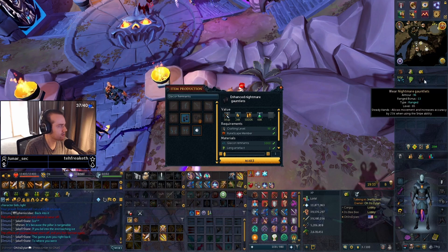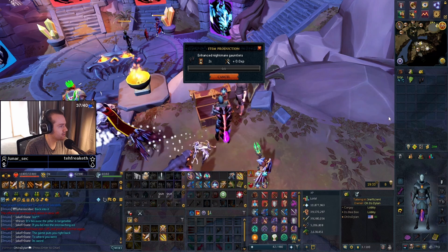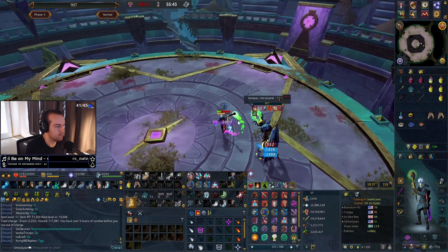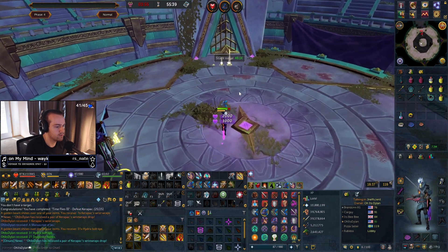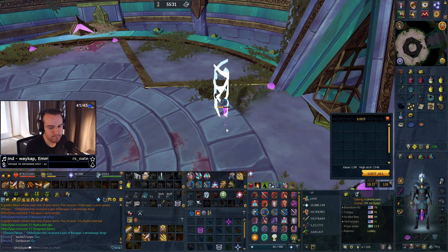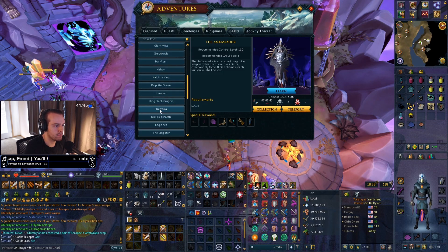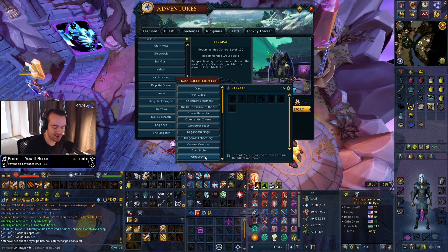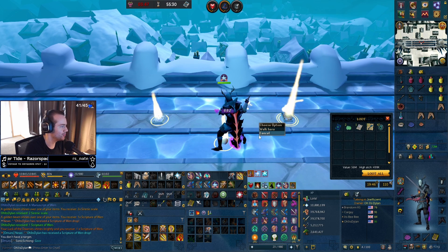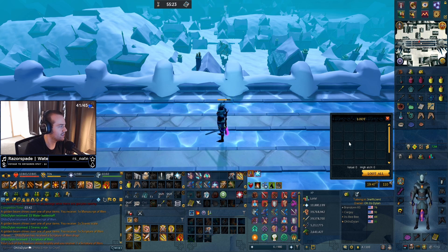So it's a one ranged bonus — our DPS is gonna be insane! Enhanced Nightmare Gauntlets — pop! I wonder how much these are gonna go for. We got the wrist wraps — nice! Upgrade! Number 25 — that's a good start. Oh, we got the Scripture! Today's my lucky day. Also two scales and then a manuscript — oh my god, what is going on!